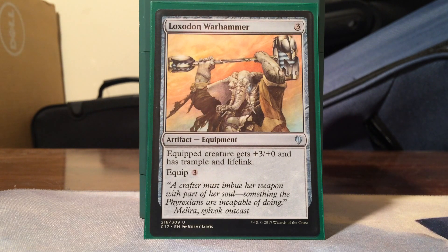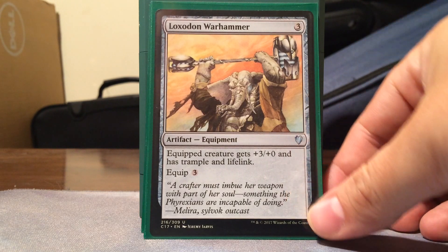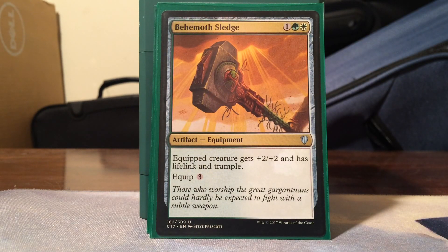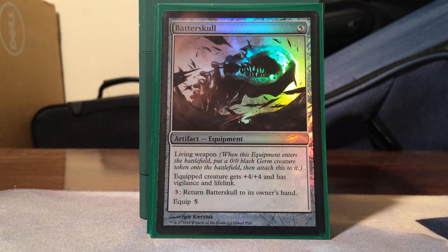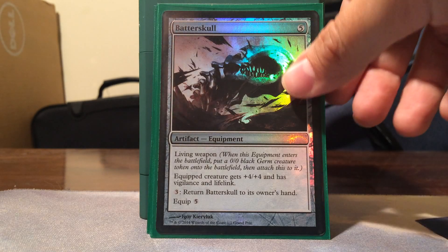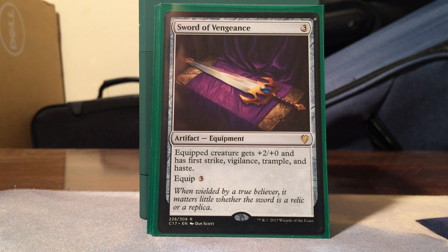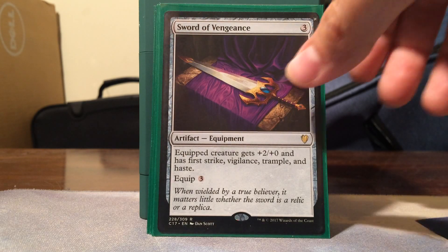In the life gain and offensive equipment section, Loxodon Warhammer - 3 mana, 3 equip, gets +3/+3 trample and lifelink. That's probably the next thing you want to put on after the Hammer of Nazahn. Behemoth Sledge - Selesnya, 1 colorless, gets +2/+2 lifelink and trample. Batterskull is amazing: +4/+4 vigilance lifelink, living weapon, 5 equip, and for 3 mana you can return it to hand to protect it in a pinch. Bloodforged Battle-Axe is a new pre-con card I really want to try - 1 mana, 2 equip, +2/+0, and whenever equipped creature deals combat damage to a player create a token copy of it. That could get absurd late game with Balan attaching everything. Sword of Vengeance - 3 mana, 3 equip, +2/+0 with first strike, vigilance, trample, and haste.